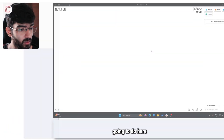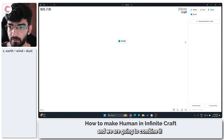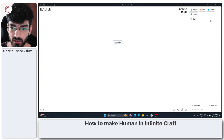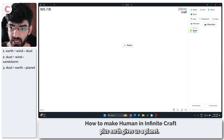The first thing we are going to do is take Earth and combine it with Wind to get Dust. Next, we combine Dust and Wind to get a sandstorm. Dust plus Earth gives us a planet.